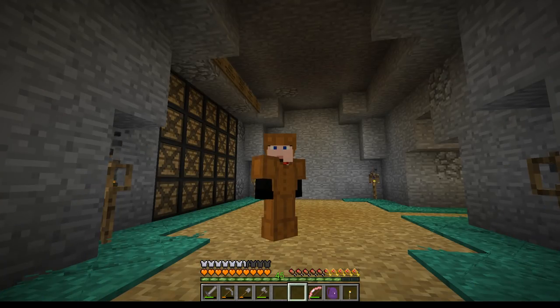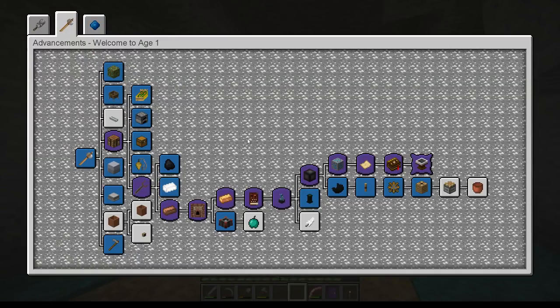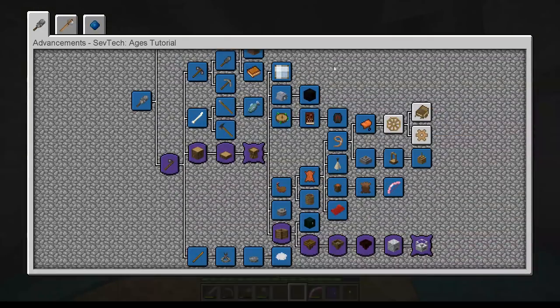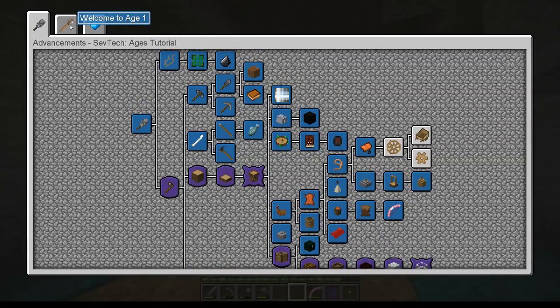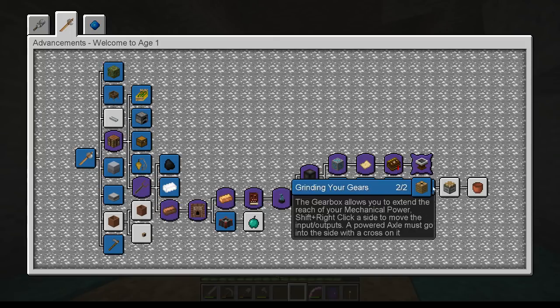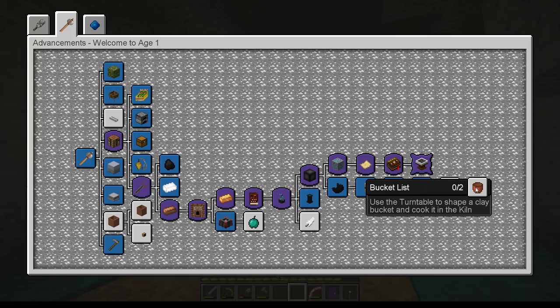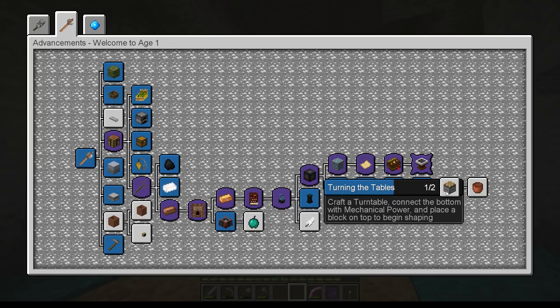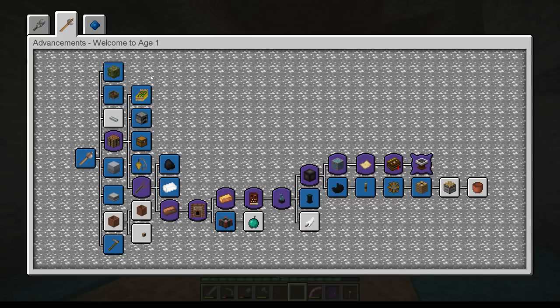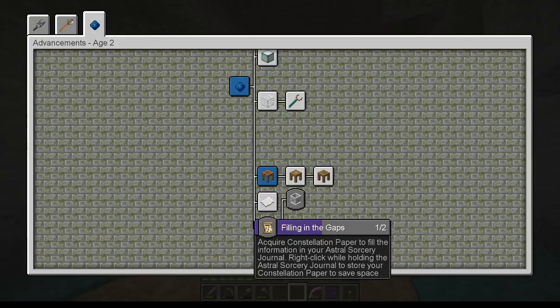Welcome back to Septic Ages episode 18 with me Sid. Last episode we just tripped over into Age 2, and I am very much like a child in a candy store right now. There are a few things we still haven't researched from the earlier ages, and there are a few things I'd like to look at at some point, but I'm not desperate. However, I would like to go this direction because we're going to need it in Age 2 anyway, so we're going to need to do the turntable.